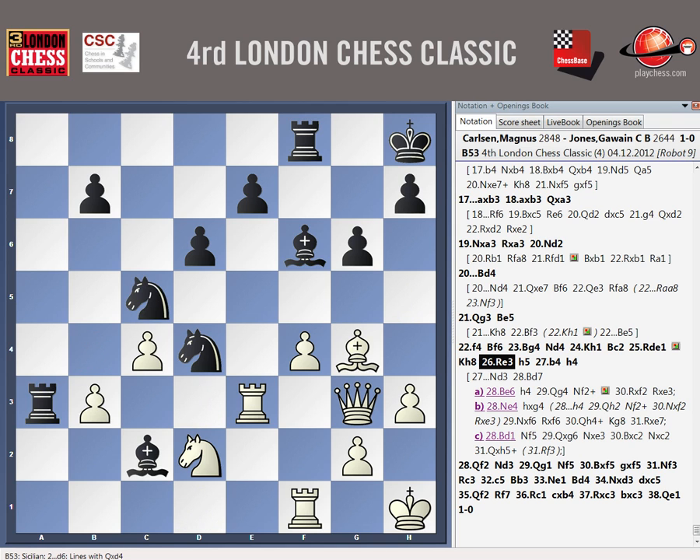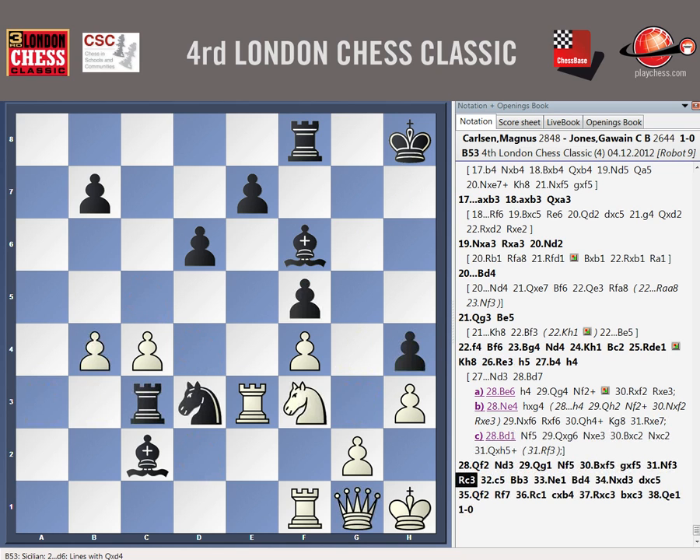I think I trusted you. But now it's just — yeah, it's only two pieces and I've got no threats. There's the problem. I'm also threatening rook E6 and taking.